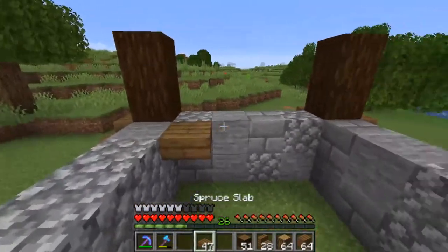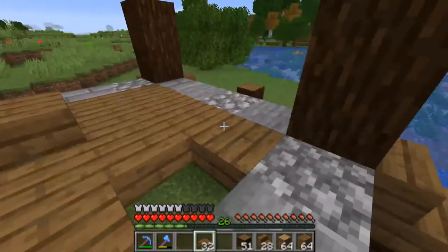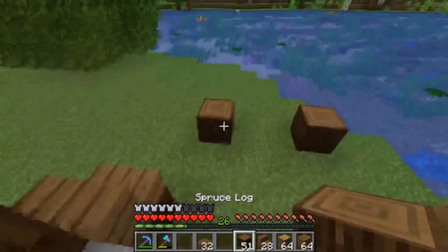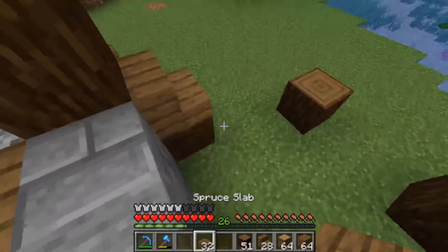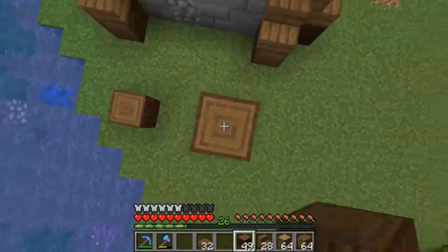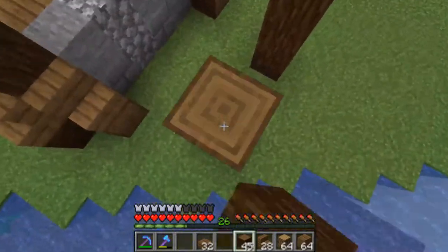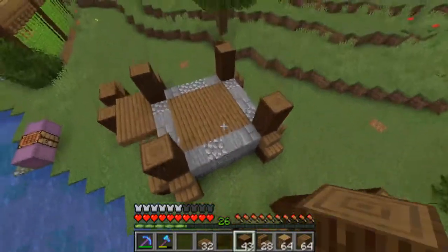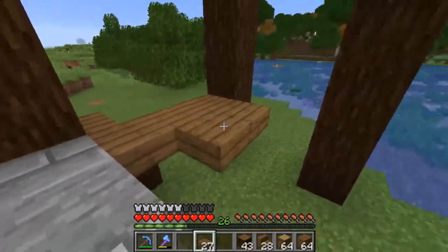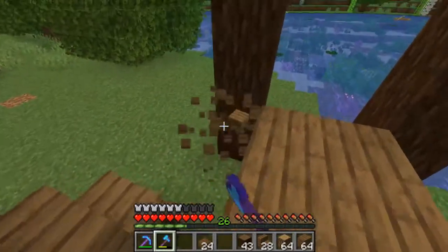We can probably just go ahead and slab this off — it doesn't need to be anything too crazy in here. Then we'll probably extend this way a little bit as well. So if we do that we can come up — that's the line — so we go two and three, and then one, two, and three in line. It'll be five in total altogether. Then we can just come in here and line this up, and probably get rid of these two blocks.